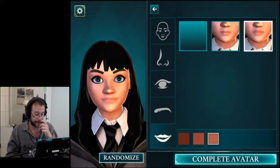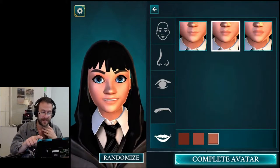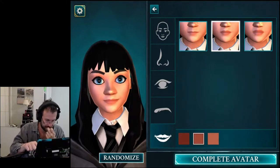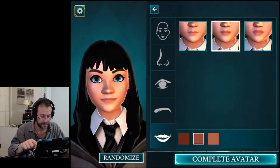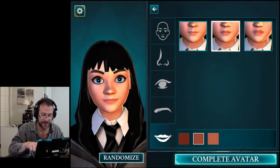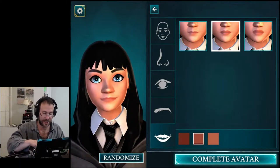Mouth. We have two mouths and two colors. I guess that's like a lipstick choice — between dark, darker, and darkest. So let's go with less dark.